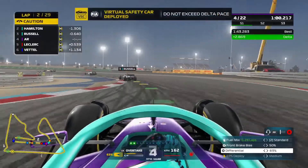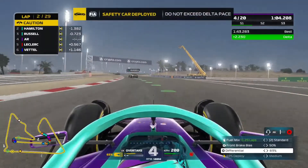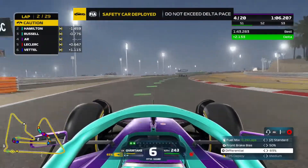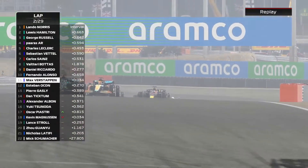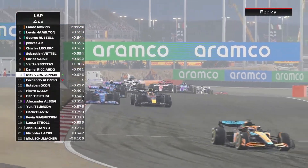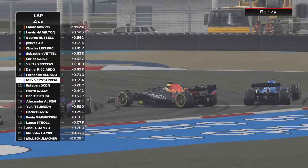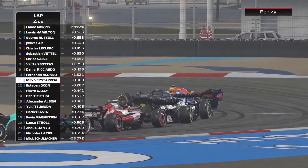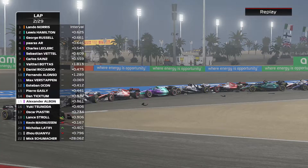There's a massive, massive pileup — this is going to be a safety car. Max is stopping alongside Esteban Ocon, going side by side into Turn 4. Max tries to go down the inside, Ocon goes on the curb, Max spins it, Esteban crashes into him. Then there's a big pileup — that's a massive safety car situation.